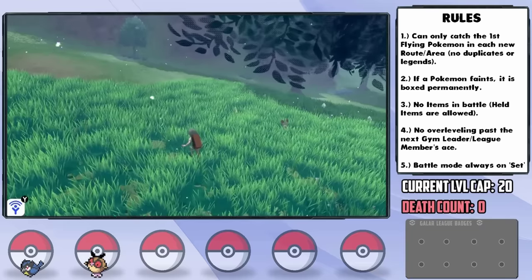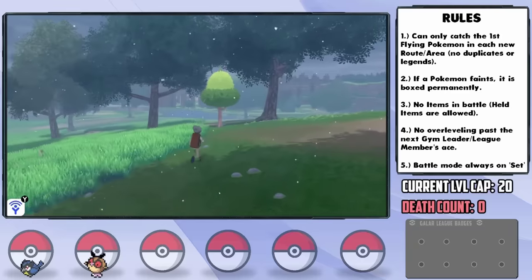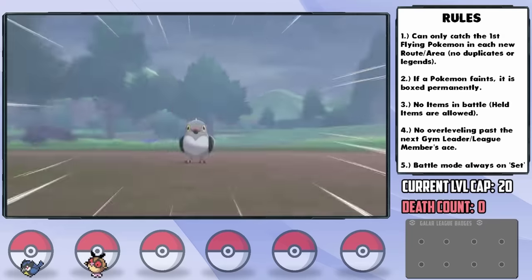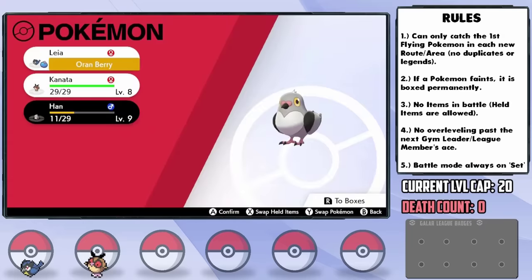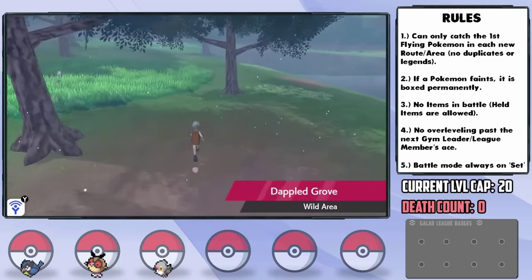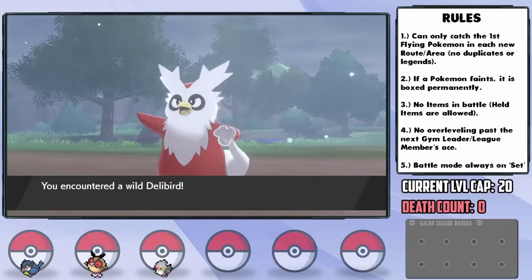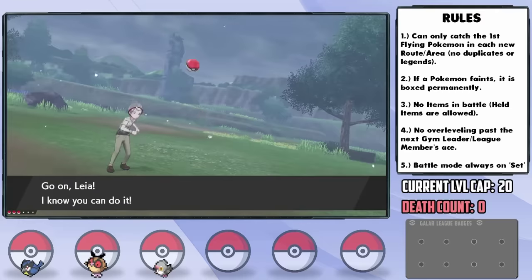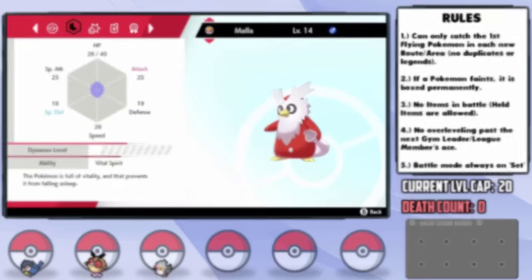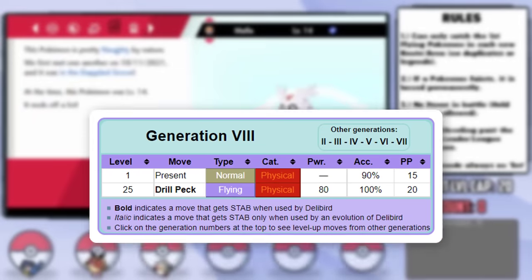As appears to be standard in the community, I'm counting each different area within the Wild Area as a new encounter opportunity. Right away we find a Pidove flying around in the air, so I call it down and catch it. I nickname him Han, and it ends up having a Timid nature — the plus Speed is great, but the minus Attack is brutal. The next area is the Dappled Grove and it's snowing, so the first thing I see is a Delibird. We catch one and nickname it Mala — naughty nature, plus Attack and minus Special Defense, which is meh. Delibird only learns Present, which has a chance to heal the opponent, and Drill Peck via level up.